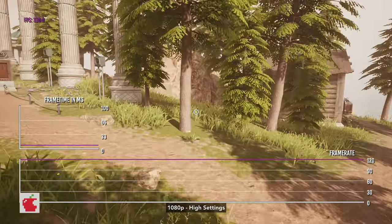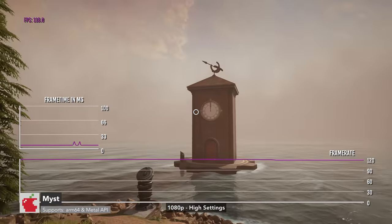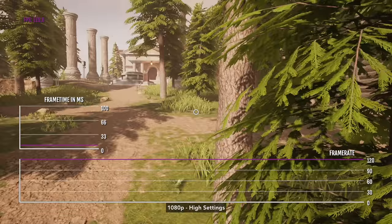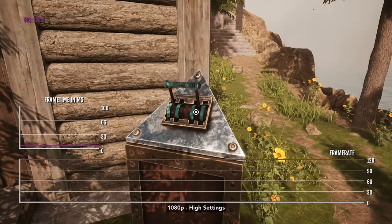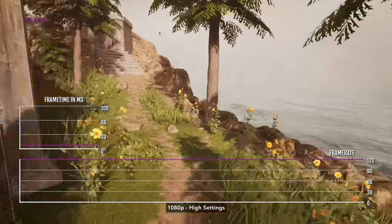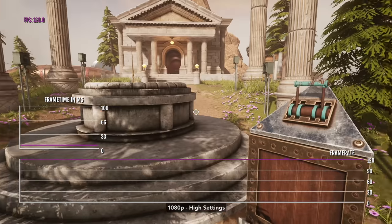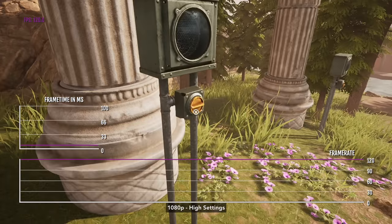Here we have a remake of the original Myst. The new Myst has the iconic game worlds fully created in free-roam 3D environments using Unreal Engine 4. Similar to Baldur's Gate 3, this is the only other Mac game I know of that supports AMD FSR 1.0. You can easily play at 1080p high quality with super sampling set to quality, and you'll get a locked 120 FPS.